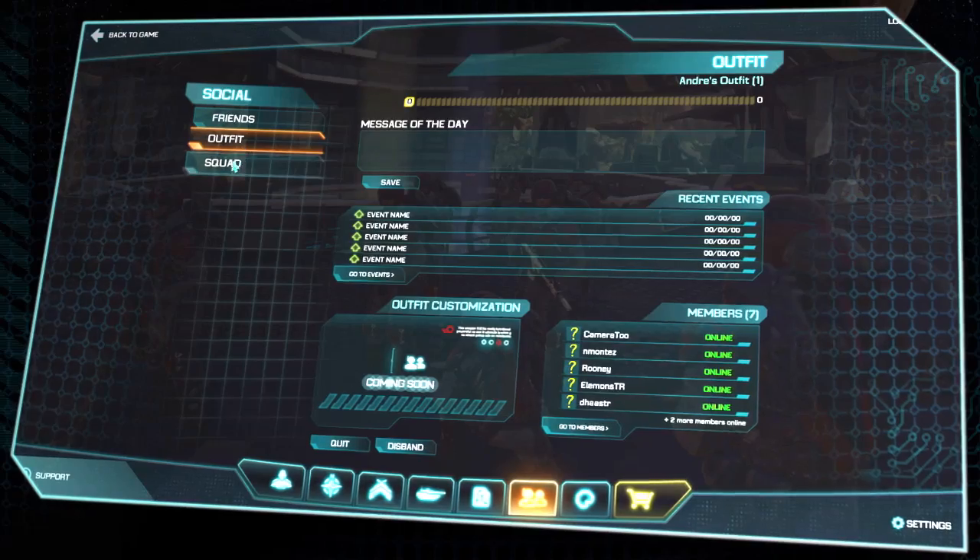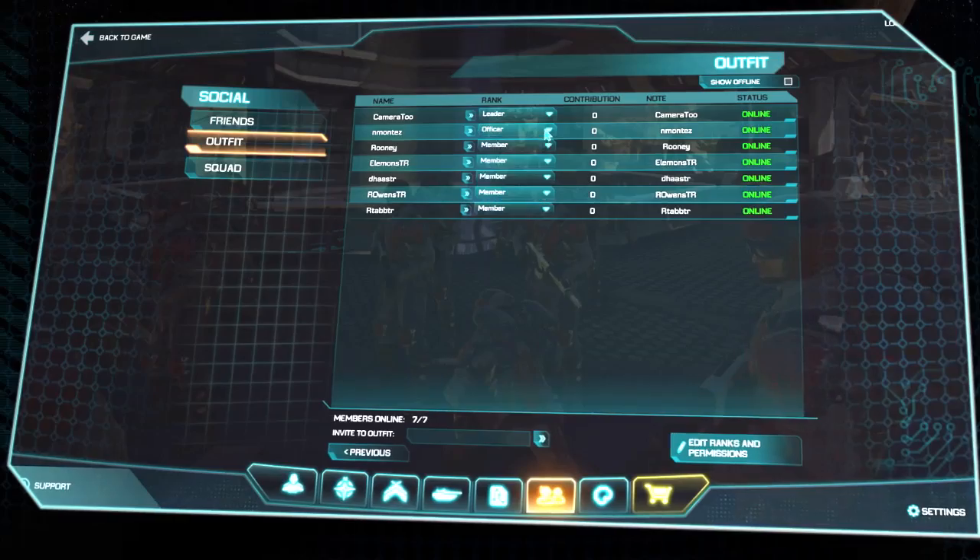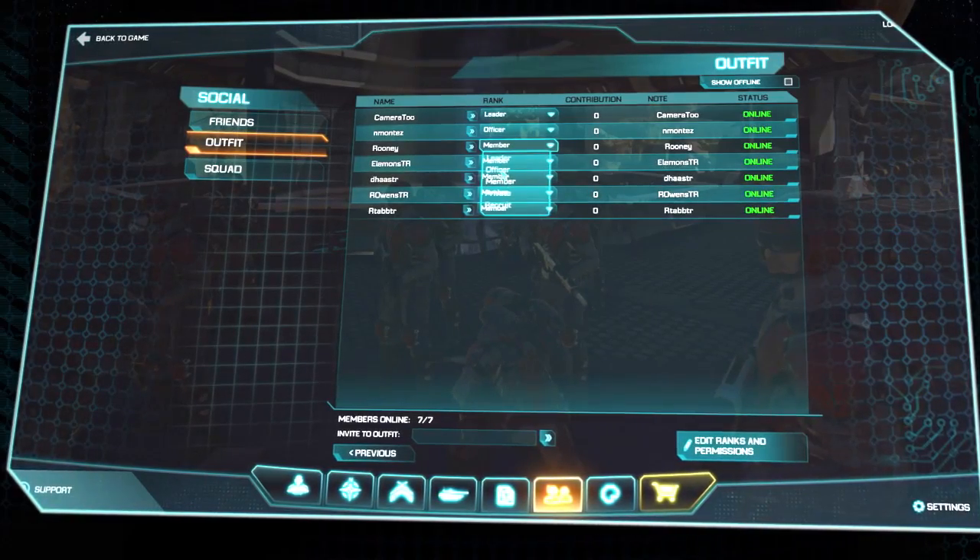We also have a more permanent grouping we call outfits — in other MMOs it's called guilds. It's a permanent group of friends that team up and take down the enemy together.